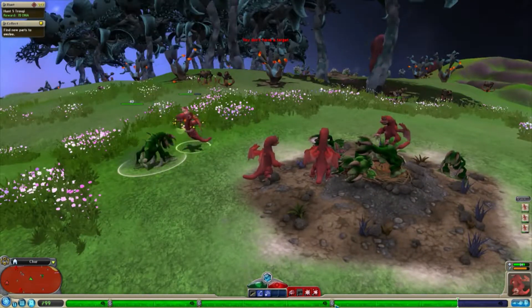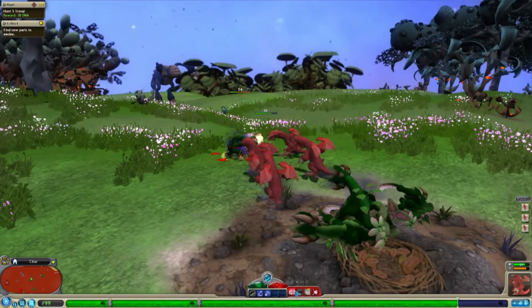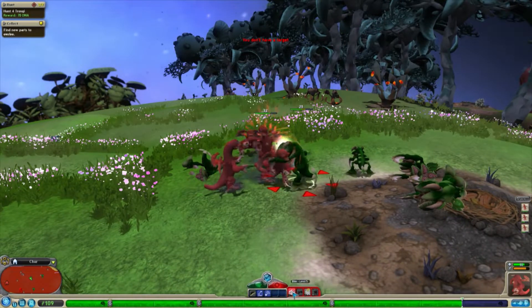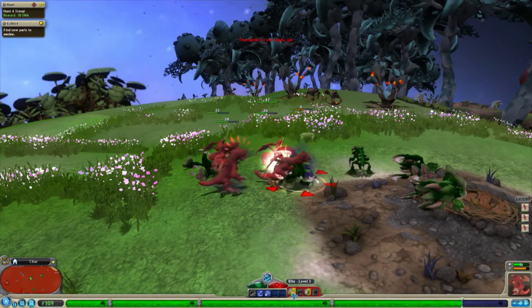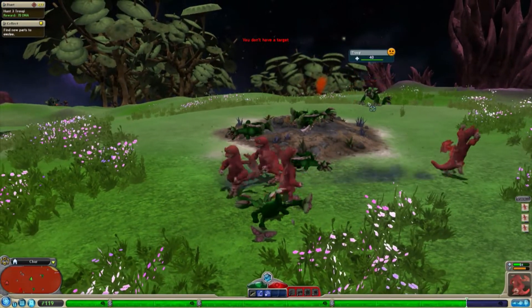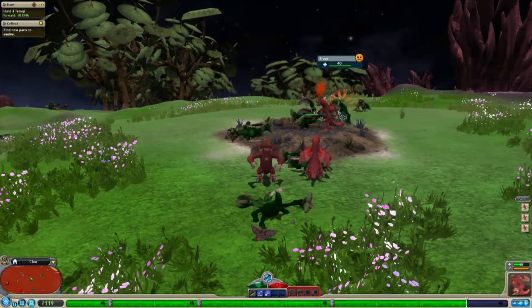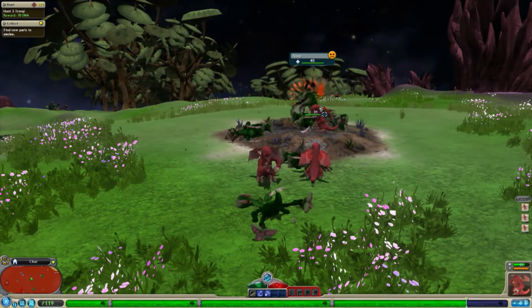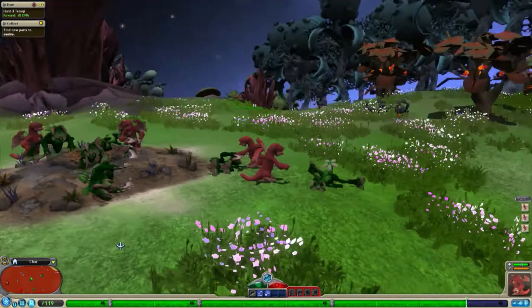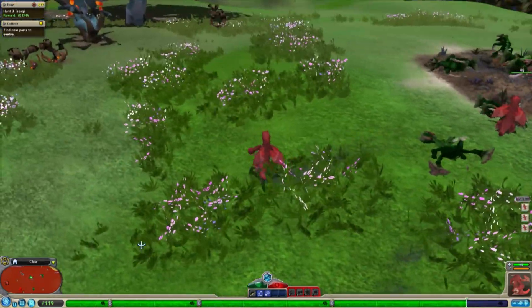They don't really seem to have any more alphas. Why is there no more alphas? You would think there would be some more anywhere. He's going to run away now and because there's no more alphas I probably won't bother trying to fight these guys unless they attack me, in which case I'll just destroy them. I think they're not going to do anything now - they're going to leave me alone. We're going to move on to the next group.